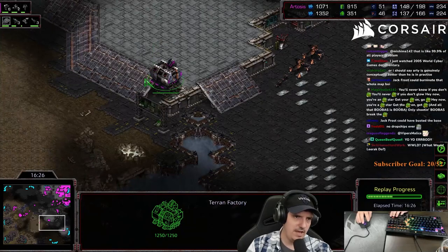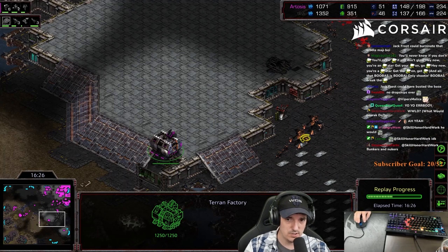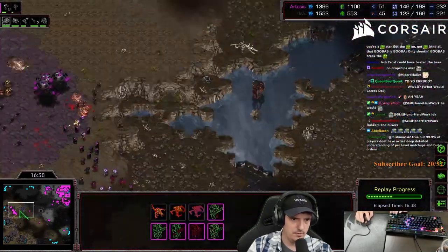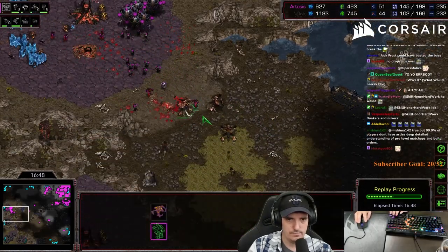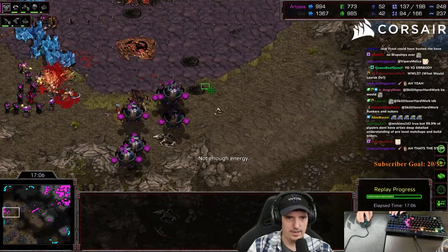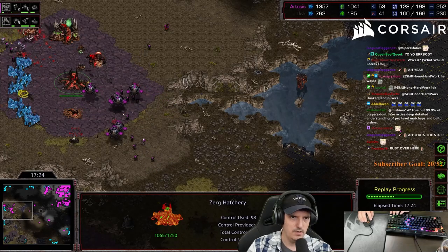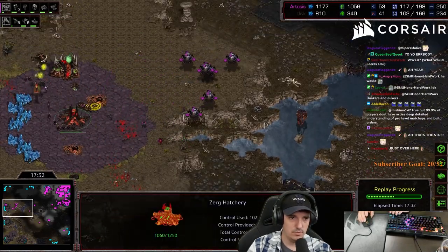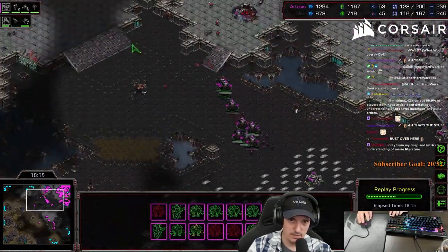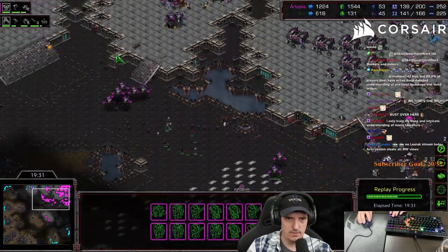I'm floating the factory out to scout. The factory can be floated once the ultras start because you know it won't turn into lurker-hydra-defiler - that's the only thing you really need to make tanks against on this map. He's trying little counter attacks but I'm macroing pretty well overall. I have my third starport up trying to bust over here. I get back into a very defensive stance, trying to get as much damage as possible. I thought I was actually going to kill this base but he just had so many units coming up.